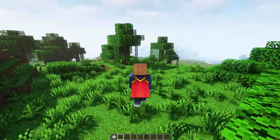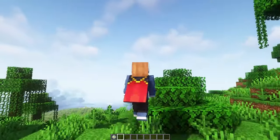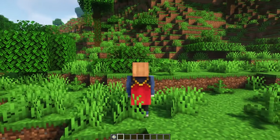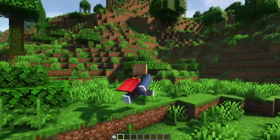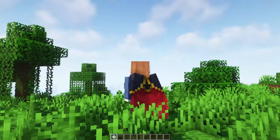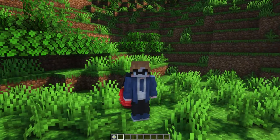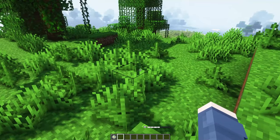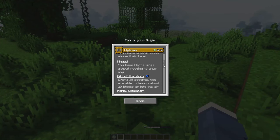Immediately from the get-go you may notice little changes such as passive buffs, debuffs, and passive abilities — such as potentially needing to breathe in water and not being able to breathe on land. Some origins also have active abilities that require you to press the primary ability button, bound to G by default. If you ever want to look at the abilities of your current origin, press the O button to bring up the menu.